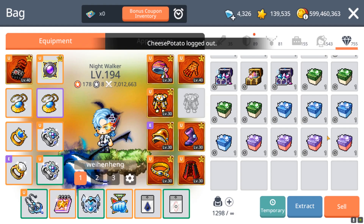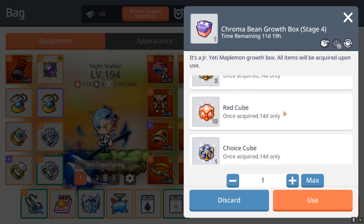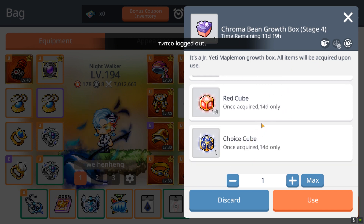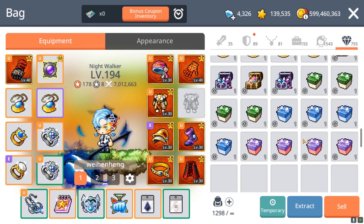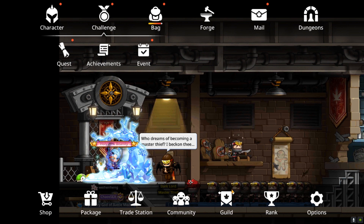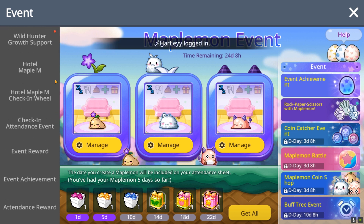The last box gives you 3 black cubes, 10 red cubes, and 1 choice cube — that's the best box of all. The Maple Mons event is good and you should go level up your Maple Mons. There will also be a Maple Mons coin shop opening with emblem scrolls, so keep a look out — it's opening in 3 days.